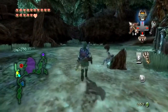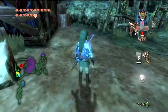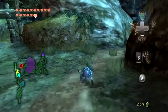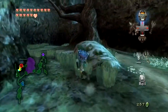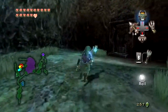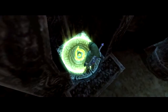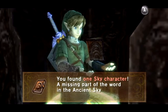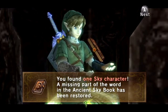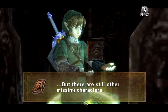I'm right near Koro, the guy that gives you the lamp and the lantern oil and whatnot. Because right over here, if you remember, I blew up rocks over here and there is an owl statue here. So let's move it, and grab this thingy thing that it was hiding underneath it. You found one Sky character - we pretty much found a letter. A missing part of the word in the ancient Sky book has been restored, but there are still other missing characters.